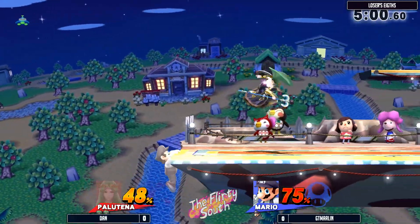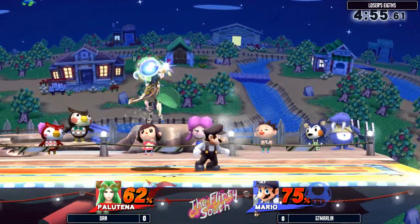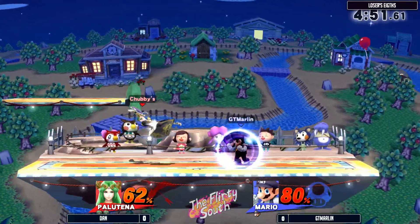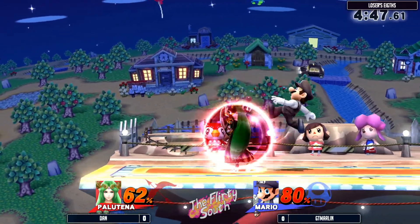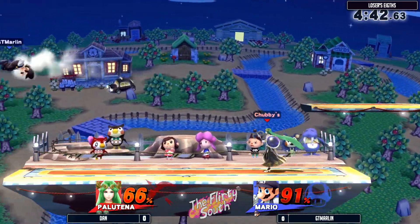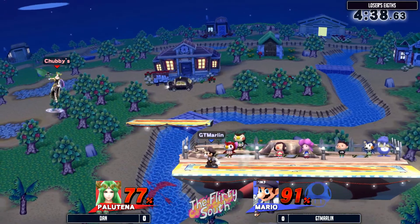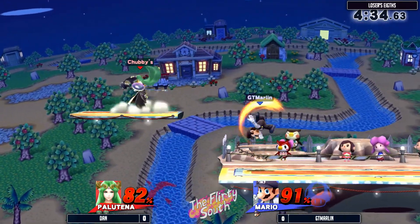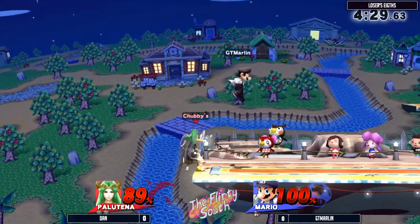It's funny though, it looks like DT Marlin keeps DI'ing in on Palutena's down throws at kill percent — that's gonna be a free up air for Palutena. He jinxed it. He's mixing it up, which is actually really smart on his part. He's applying pressure with the up airs. What DT Marlin's probably gonna want to do at this point is accumulate about 20 more damage, then start fishing for up smashes.